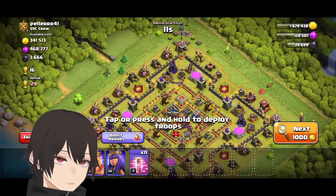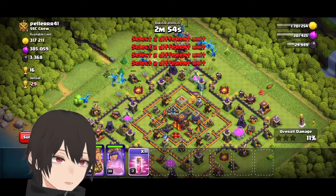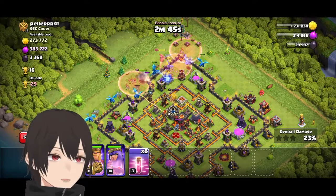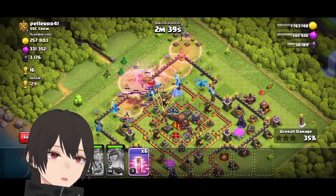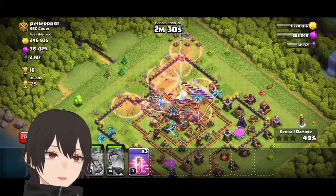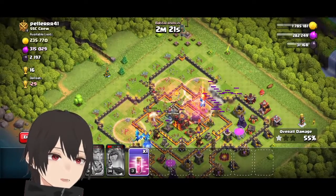Let's try to deploy all the electro dragons separately. As they destroy buildings, they will come closer and form groups. Then I'll use the haste spell to bring them closer together and into groups toward the inferno tower to destroy it.